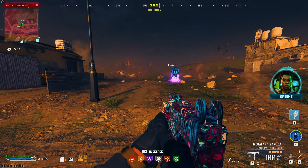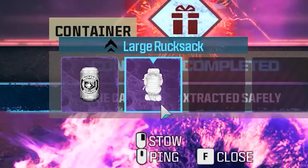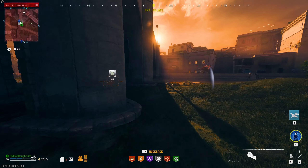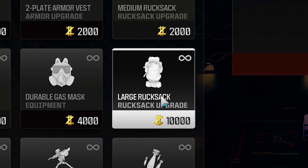Sure, it's possible to find them in reward rifts, hidden caches, and general loot crates found around the map, but that is purely random. The only non-random way of getting a large backpack every time that I know of is by buying it from a high threat level buy station.